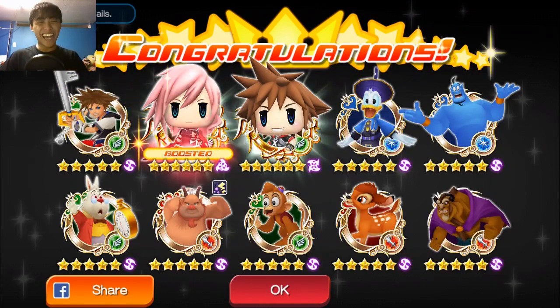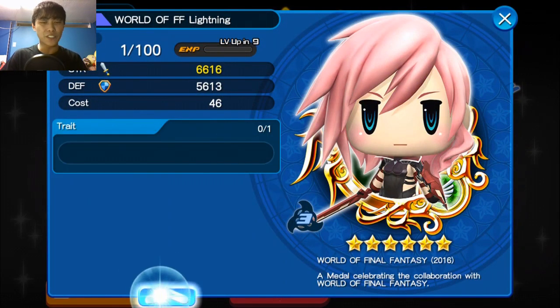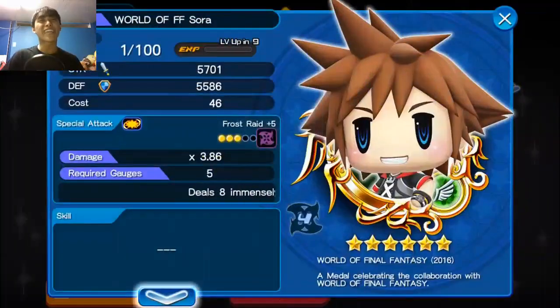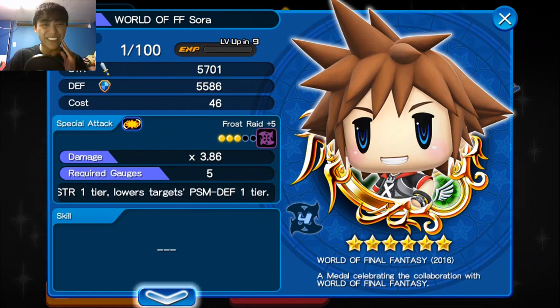We got another World of Final Fantasy Sora — that was totally worth it, I know it's not boosted. Let's take a look at our lightning first: it got three dots, a three-dotted lightning, that is really really good. It's also boosted. The Sora also came with three dots. Oh my gosh, I think I'm actually able to guilt him now. This is fantastic! That was such a great pull — for an impromptu pull, that was pretty good.